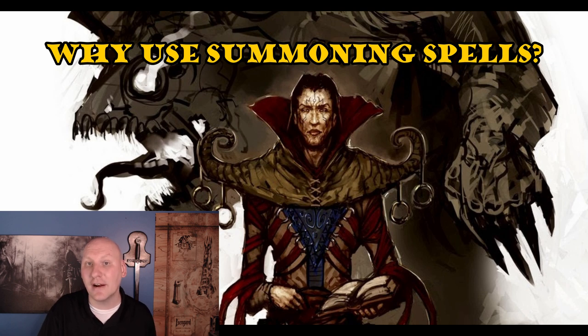Summoning is also great for the action economy. Adding actions adds a lot of power to your side in combat. Summoned creatures can attack, use the Aid action, provide flanking, or draw enemy opportunity attacks by moving out of enemy squares. If an enemy takes that opportunity attack, they can't cast Shield, can't cast Counterspell, and can't make opportunity attacks on other party members. We're removing their action economy while boosting our own. Many summoned creatures also have their own spells or spell-like abilities, giving us access to spells not on our list.